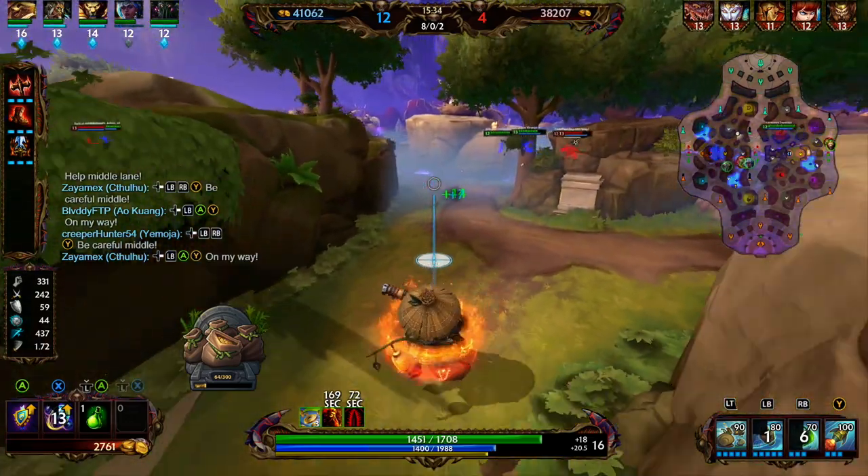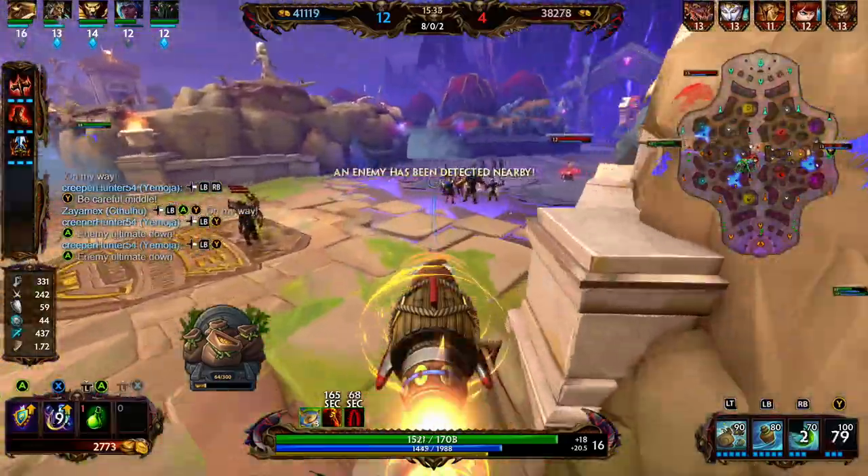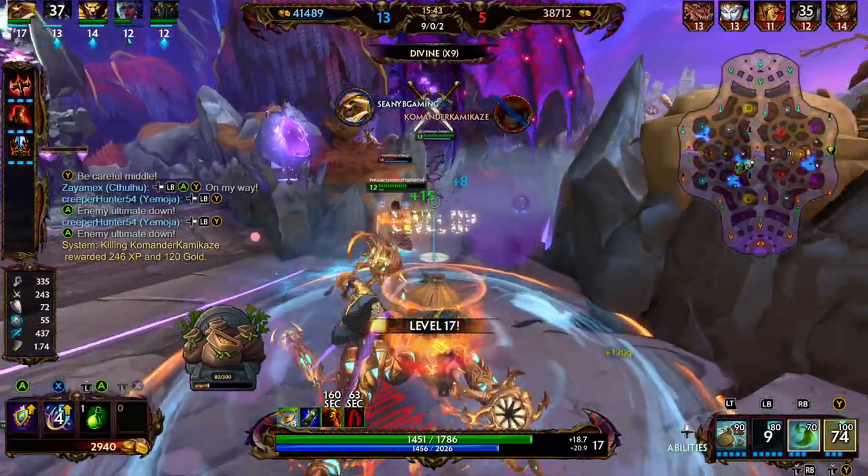They think we're out of the fight. We're going to go ahead and use our ultimate and get back in the fight. Land on this Scylla, throw out our taunt, and we're able to clean her up with a basic attack.